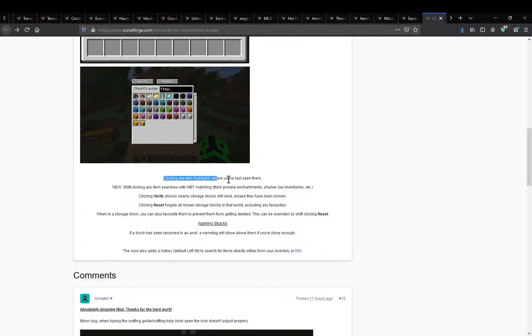Clicking any item highlights where you've last seen it. Shift-clicking any items searches with NBT, so enchantments and shulker box inventories and such. Verifier checks nearby storage blocks that still exist. And reset forgets all that you've interacted with, excluding any favourites — so say there are dungeon chests or village chests you don't really want to remember, you can forget those and only keep your important inventory ones visible.